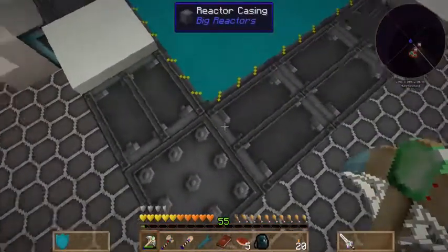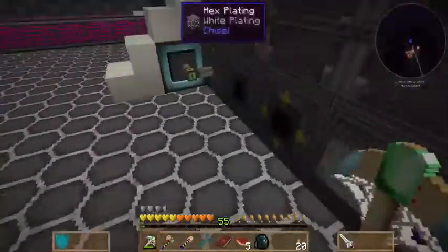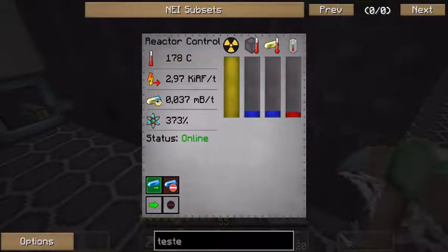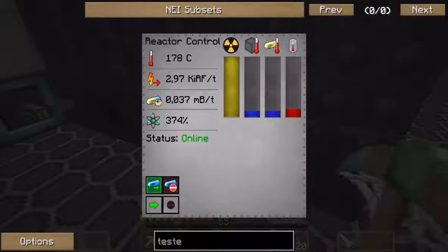A reactor smaller than this one — this one is 13 by 13, so 169 blocks, three blocks high, which is over 500 blocks total — would give an output of only about 3k RF. This one just started and in a matter of a few seconds it goes to full power. It runs at 180 degrees Celsius, gives you 3000 RF per tick, and uses a mere 37 micro-buckets per tick.